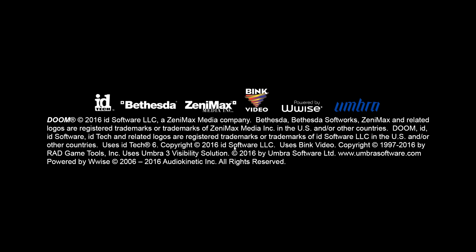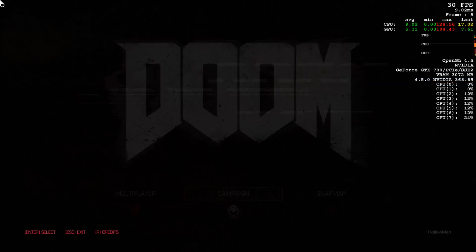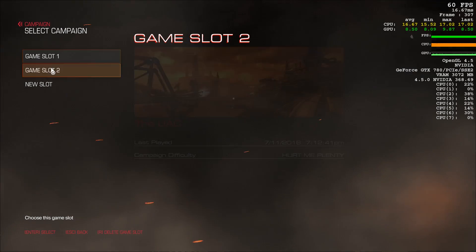Hey, what's going on guys, Mr. Hallo here. Today I have something a little bit different — a new patch has launched for DOOM, and we have two graphics APIs implemented: the Vulkan API and the OpenGL 4.5 API. Today we're going to take a look at how DOOM runs on my personal rig, which is an Intel Core i7-4790K, 16 gigs of RAM, and most importantly the graphics card, which is a Zotac AMP Edition GTX 780.